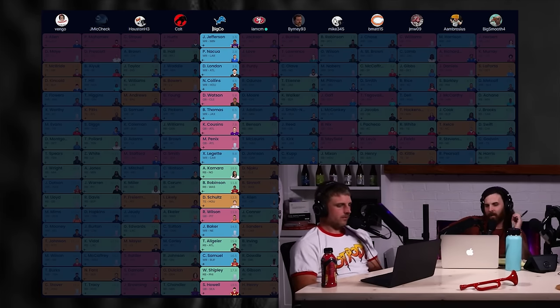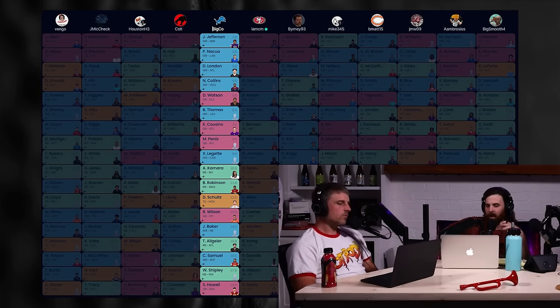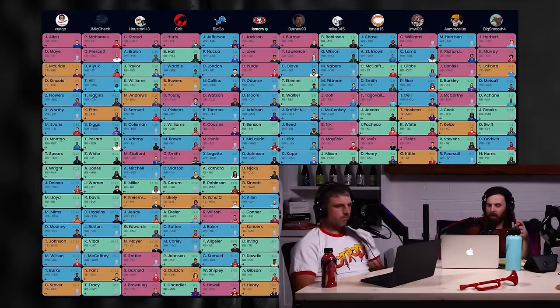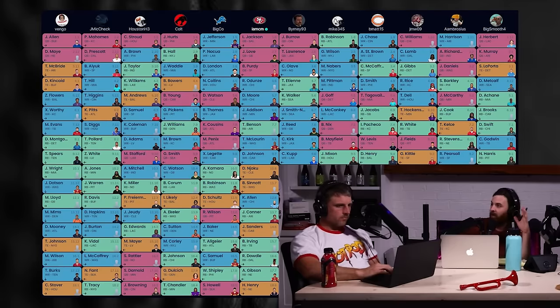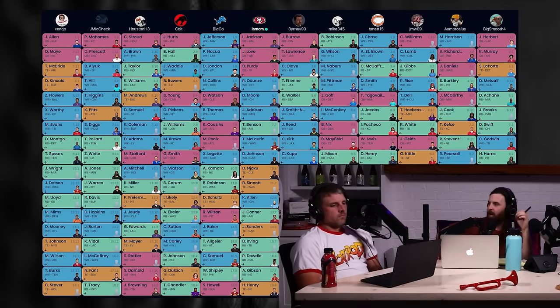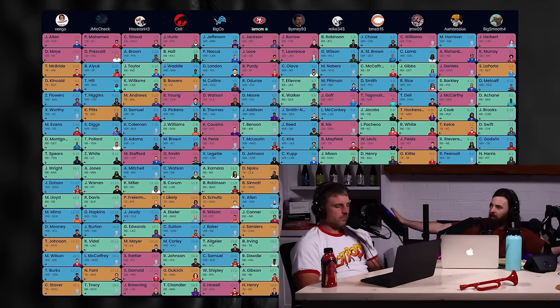Your first four picks are Justin Jefferson, Puka Nacua, Drake London, and Nico Collins. Some people say you've got to get quarterbacks early, and I think that's the crux of the conversation. For a while I've been okay playing this way — I'm not going to get hamstrung by taking quarterbacks if it's not the proper value. I like hammering one stud quarterback, one stud running back, then wide receivers and tight ends for a while.